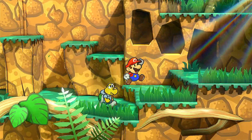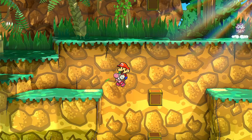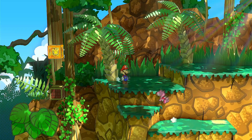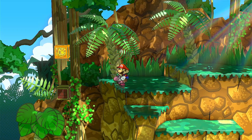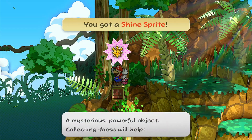This is where it is. And then if we just hop across — once we've hopped across this area, we need to get that shine sprite right there. You're going to want to stand right about here. It's pretty finicky. There we go. Now let's head to the next section.